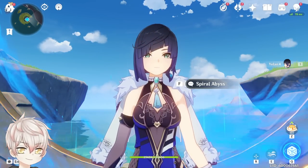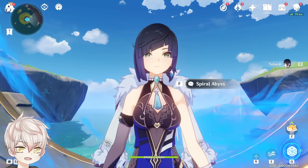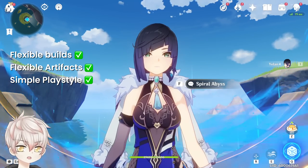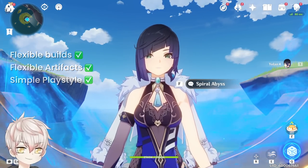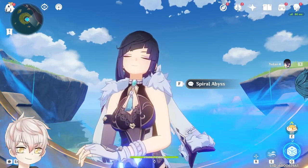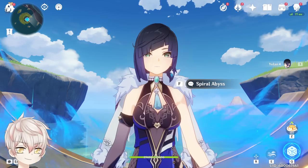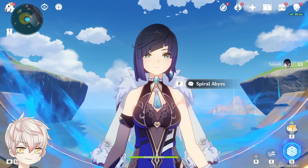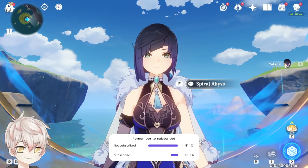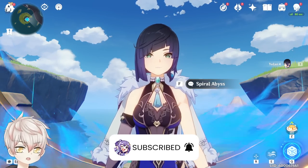And that about sums things up. I truly feel that Yelan has brought fresh air into the game with her slick and smooth gameplay design and refreshing animations. Flexible builds, artifacts, and a really simple playstyle make her super satisfying to use both on-field with her elemental skill and off-field. Using her solo Hydro or pairing with Xingqiu unlocks a variety of satisfying team comps to fit anyone's fancy. That wraps up all my general findings. Thank you for watching — hope you enjoyed this series of videos. Don't forget to like and subscribe, and we'll see you next time. Take care.